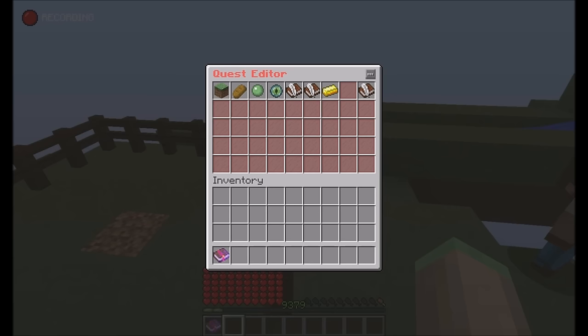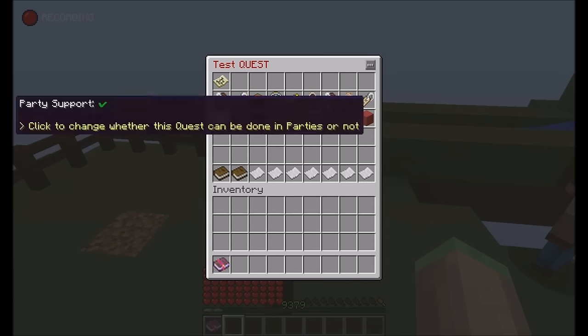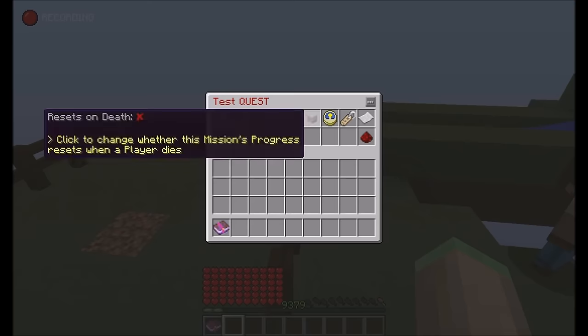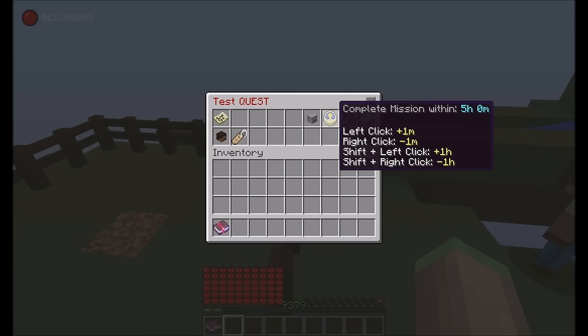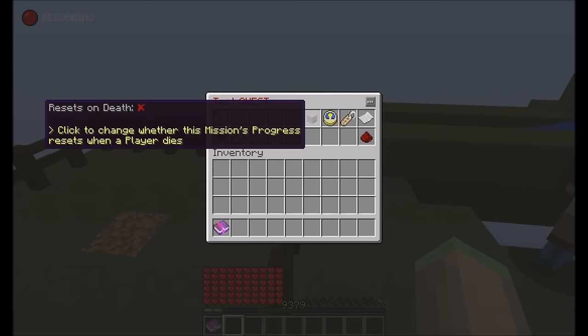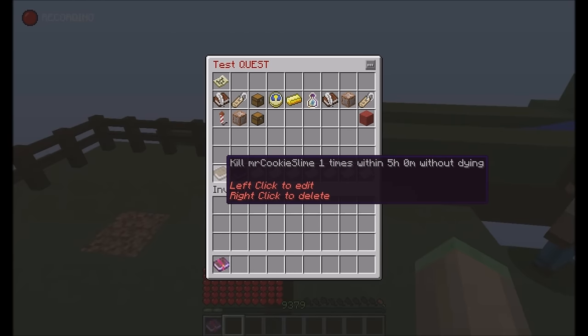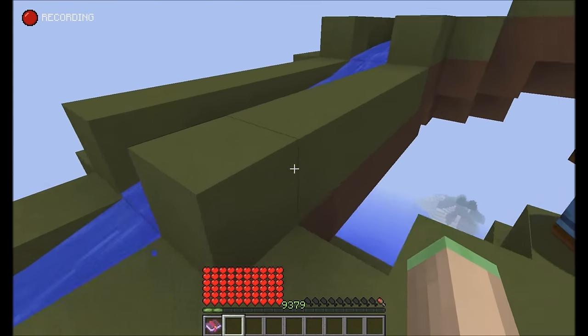Then there's also the 'Death Reset' option, which only works on some quest types. The 'Complete Mission Within' option also doesn't work on all quest types. The death reset option is pretty useful — it will now say 'kill Mr. Cookie Slime one time within five hours without dying', so if you die, your progress is lost.